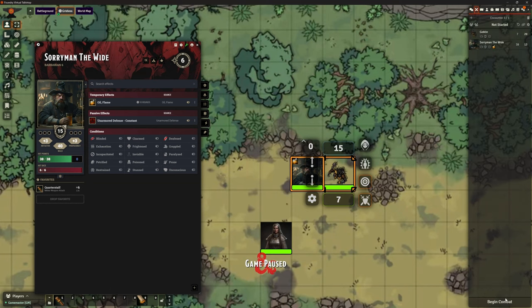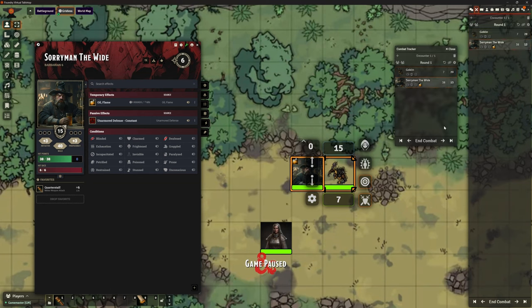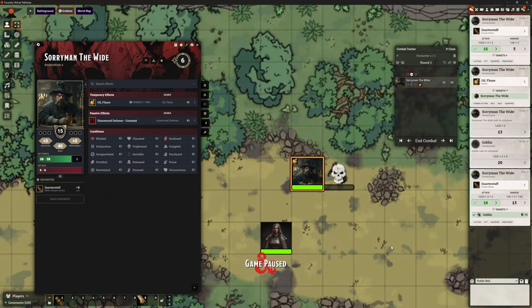Let's start that combat and pop out the combat tracker. The goblin's going to skip his go. Soryman should now pass any damage reductions — I did test that with something that actually had damage reductions and it does work. When I attack with that quarterstaff — boom — it killed it outright. On the right-hand side, it's a standard attack 1d20, but the damage is 1d6 plus 3 plus 1d6. It is applying that extra damage. I copied it from the SRD — bam, it's working.